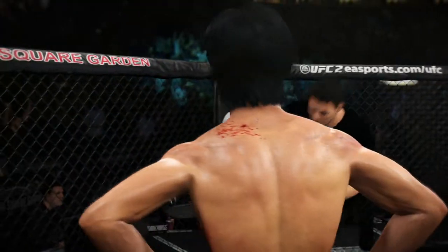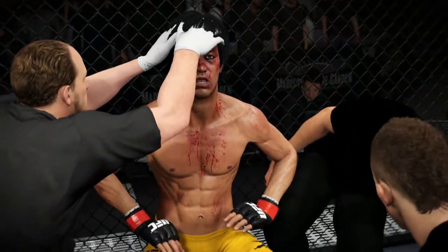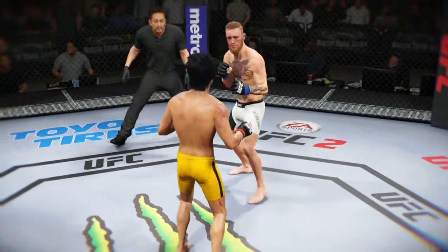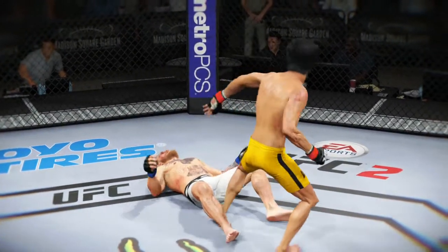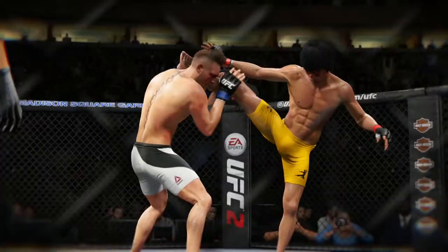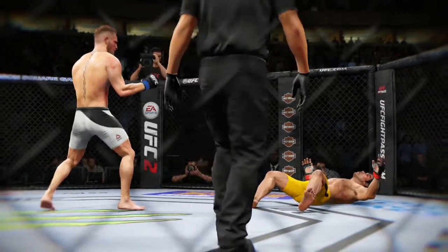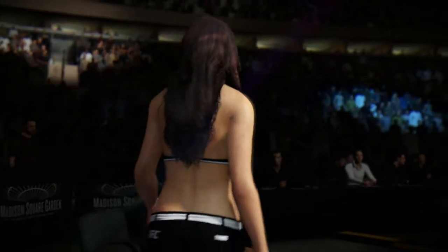It's a testimony to the toughness of these two fighters that they're still standing. Really, both fighters looked like they were very close to being put away. Here's a vicious kick that results in a knockdown. Here's a nasty head kick that lands. Here's a devastating kick that results in a knockdown.